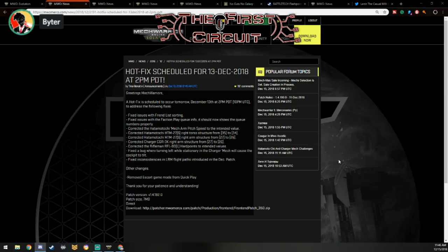It's an interesting hotfix, particularly since they just at the spur of the moment decided to get rid of Escort. The rest though, it's nice that they're on top of those kinds of issues. I found an odd one I haven't seen much talk about: the ECM Hatamoto-Chi only has lower arm actuators, so you can only look left and right, it can't look up and down.